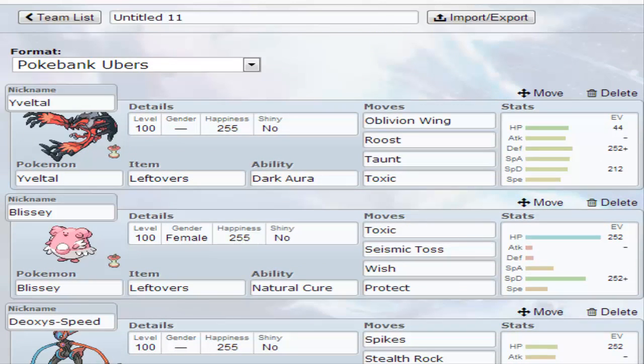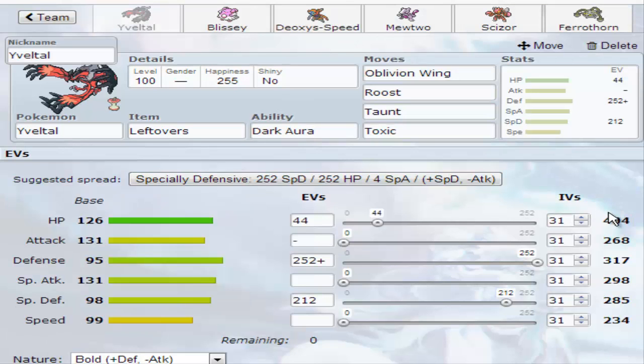I wanted to try out a few things. Number one being this Yveltal set. Yveltal is such a versatile Pokemon — it's got great stats, good typing, a great movepool. The moves that it does get can work in a lot of different ways. It's a toxic stalling one, with just a little bit of HP, enough to take four seismic tosses and five stealth rock switches.